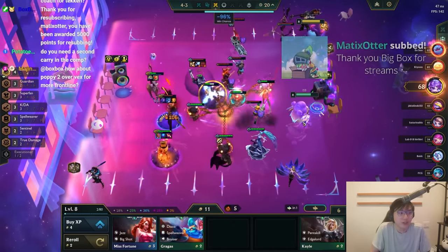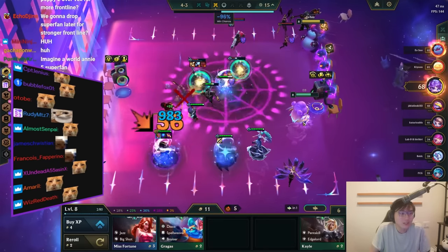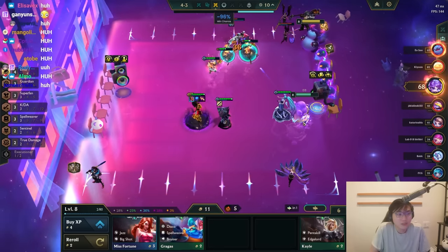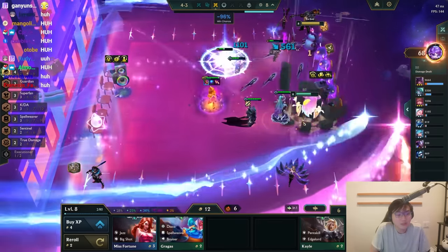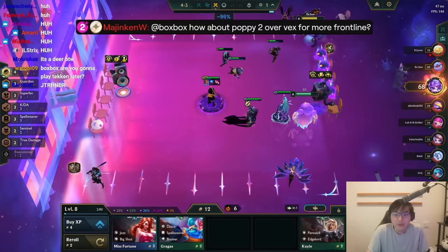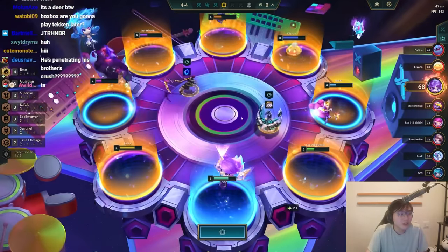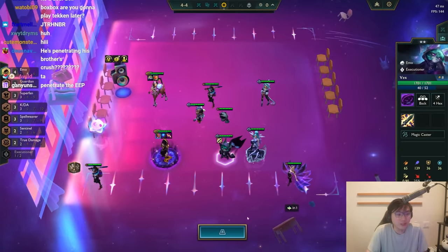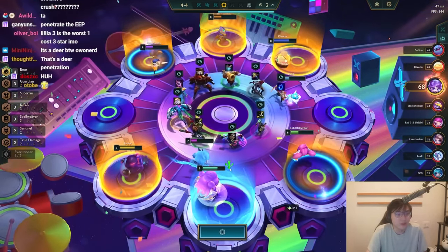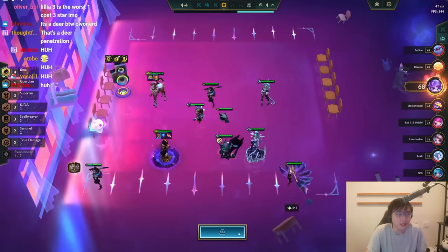Wait, my horse is getting penetrated! Live, live! Okay it's fine. What about Poppy 2 over Vex for more frontline? If a Poppy 2 fell into my lap, maybe. But this is Three's a Crowd and a stun — it's not horrible. If I didn't have Three's a Crowd I would definitely replace immediately, even a Poppy 1, because they nerfed Vex — her stun went from 1.5 seconds to like nothing.